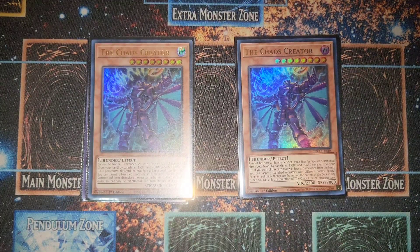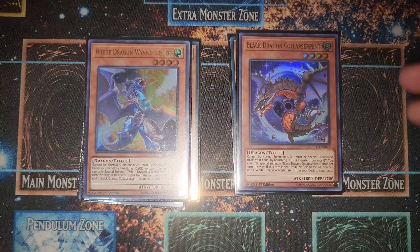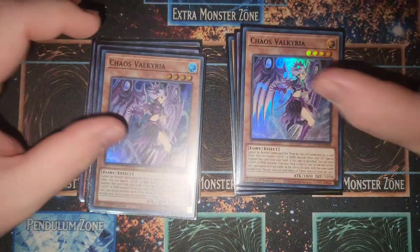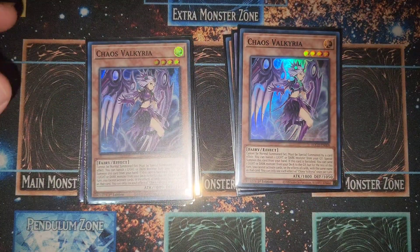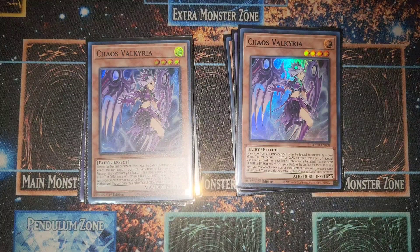Of course, Black Luster Soldier, your generic crazy chaos card. Then we have two Chaos Valkyrie — you banish a Light or Dark to special summon it at Level 4, helping you turbo into Minerva as quickly as possible to start the crazy milling when your hands are really bad.